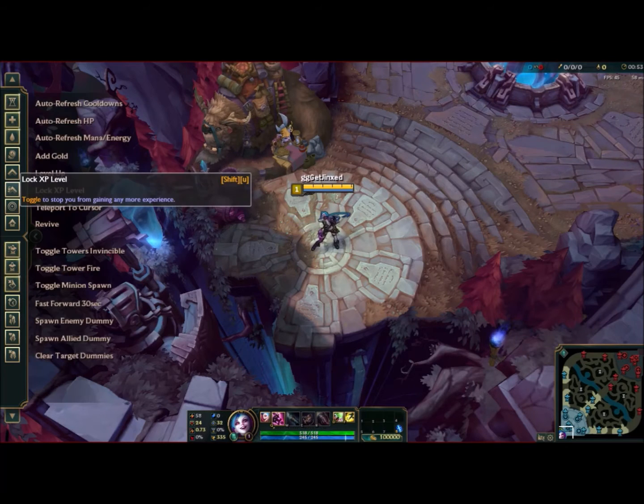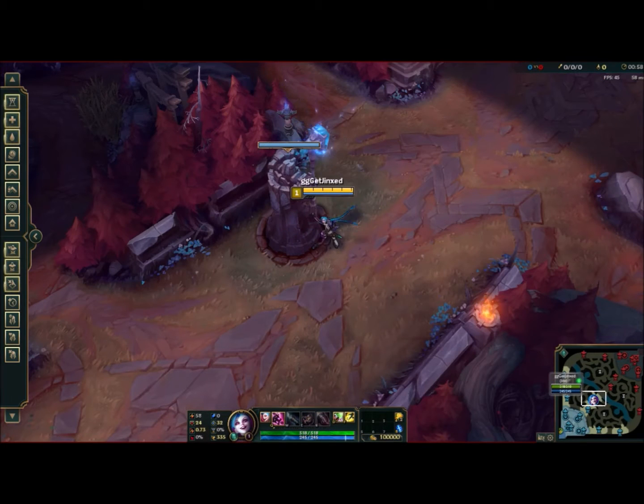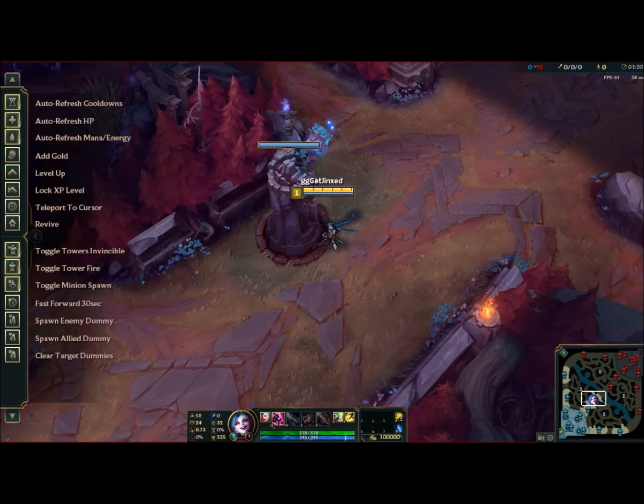Then there's towers — tower fire and minion. You can toggle those on to invincible or not invincible. You also have teleport, and it's instantaneous, so we just went from the fountain straight to where we teleported with no time lost at all.